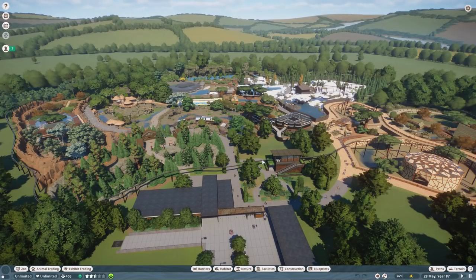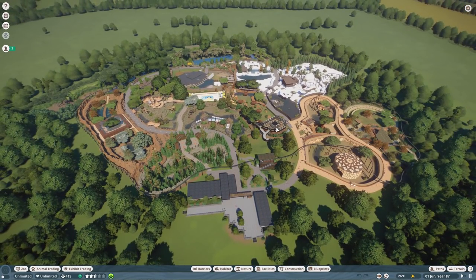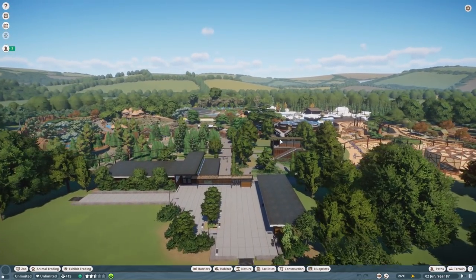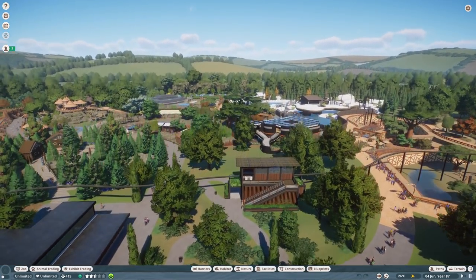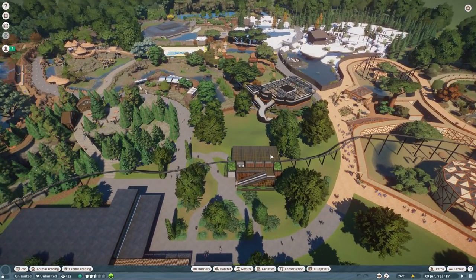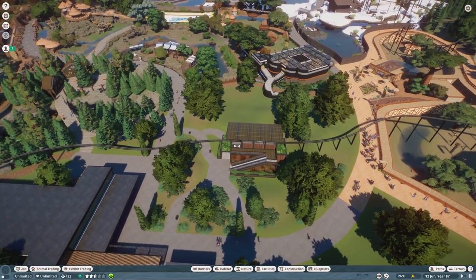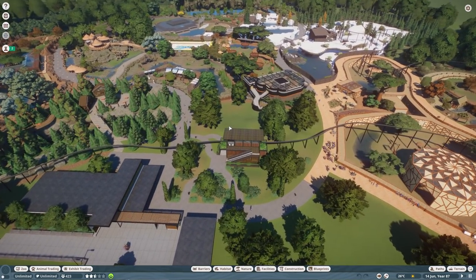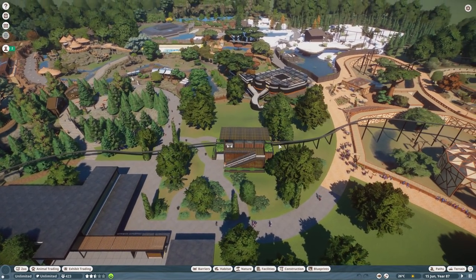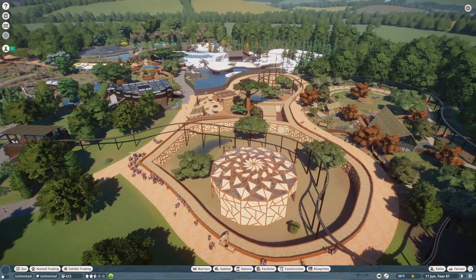Welcome everyone to the final version of the Zoofluencer Community Zoo. It changed a lot and actually looks like a finished zoo — I'm really happy with the result, there are some really good builds in here. We still have the entrance area, and area number one was reassigned to a little monorail station, so now we have a monorail going around the zoo.